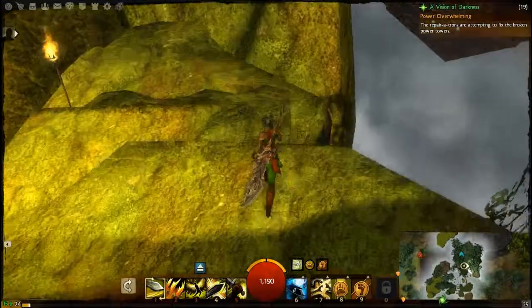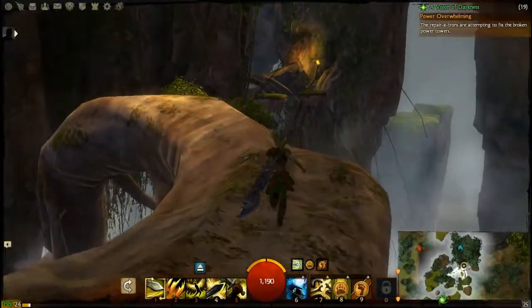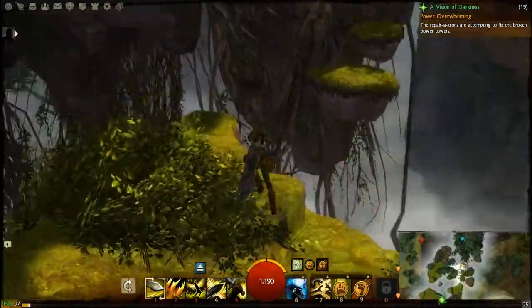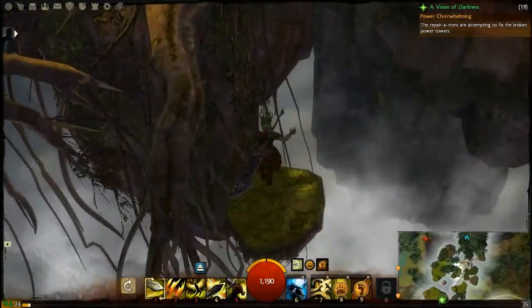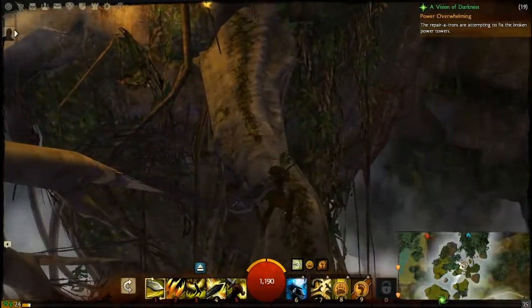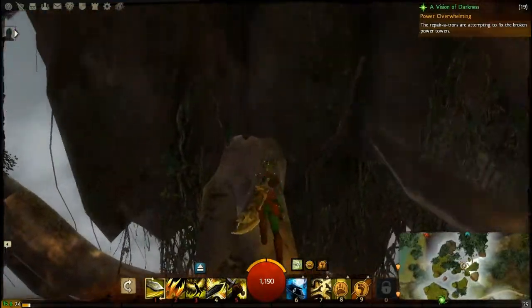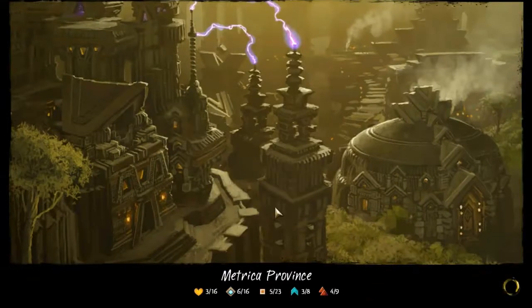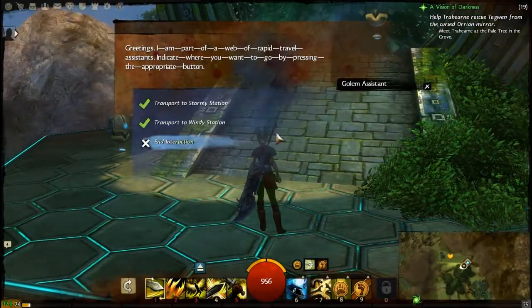It would have been better if I didn't have my microphone muted, but there you go, that's life. You slide down there and carry on with the jumping puzzles. What I didn't realise is I was doing all of this, and I got to the end — to the last Asura Gate — and of course I needed to find another one midway, like we did last time with the windy station.